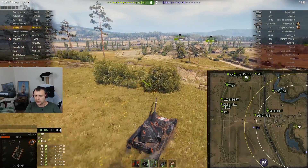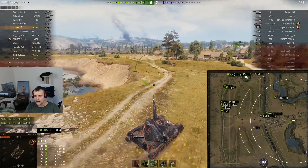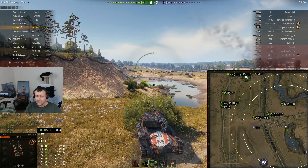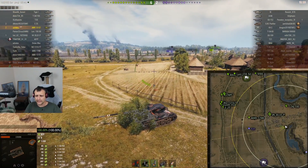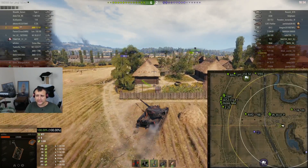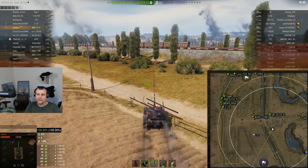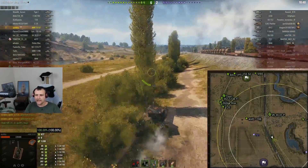I am immediately relocating. I'm checking if I'm going to get spotted from someone on top of the hill. Since that's not the case, we are going to approach the enemy IS from a different direction — he is blind as a pigeon and cannot see anything. We take a bush over there just to check what is happening around. Since the IS is not trying to escape, we are immediately one step ahead, moving towards the line of bushes in front. Our goal is to spot this IS and at the same time shoot him.